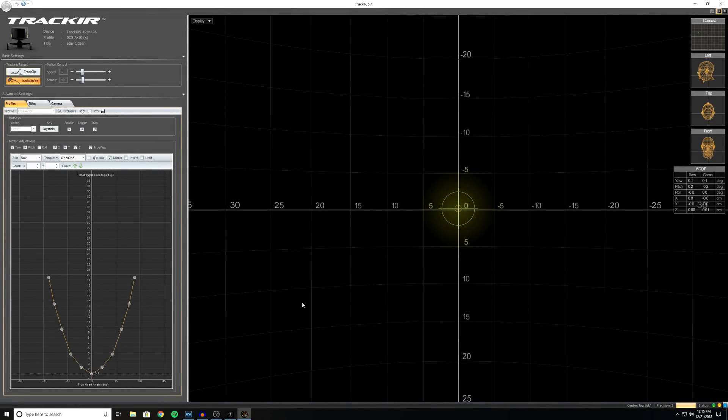Now, the solution is to go into your head tracking software and disable X, Y, Z — or Z, depending where you hail from.